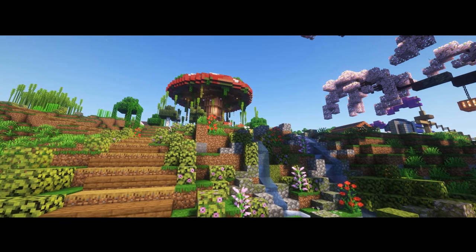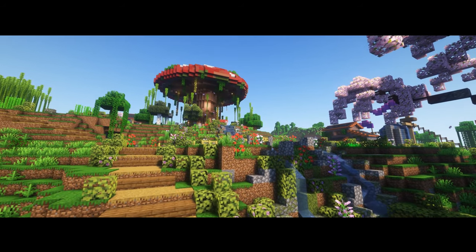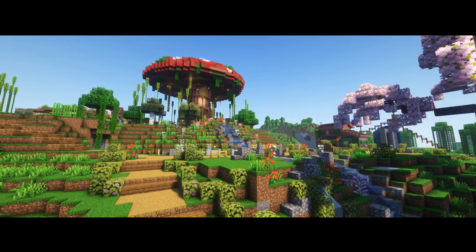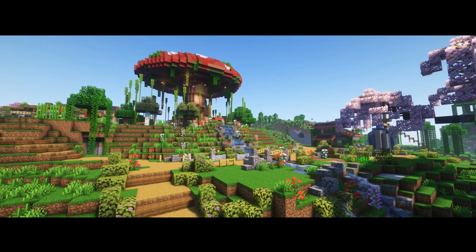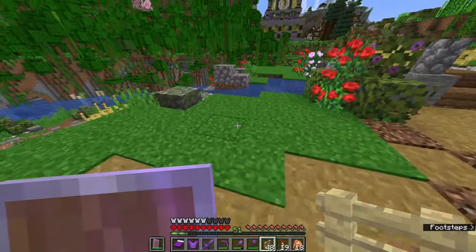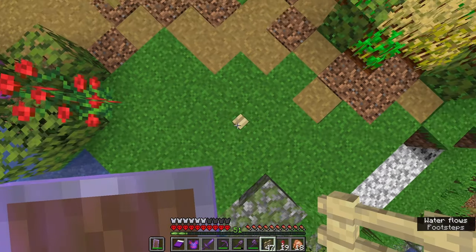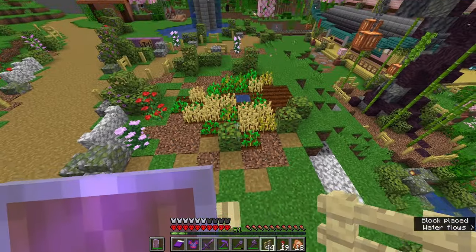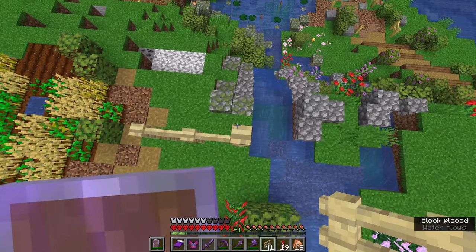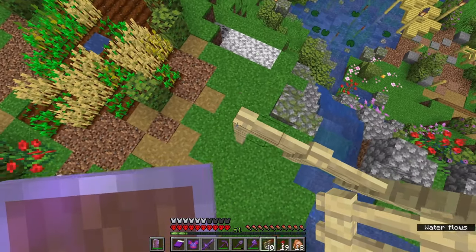And the waterfalls are done and they are looking absolutely fantastic. As you can see, we've split them into two down here. But there's still something missing from this picture and I think I know exactly what that is — I am of course talking about some trees, some custom trees. What I'm going to do is use some fences to build the bare bones of the tree and then just add some leaves on top. I'm not going to build them too big or too fancy, just something basic, something natural. We'll see how exactly that goes.